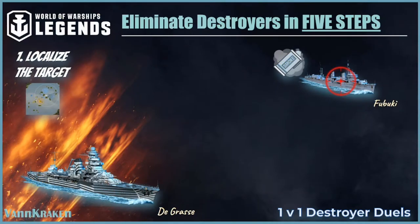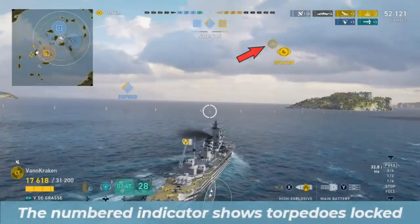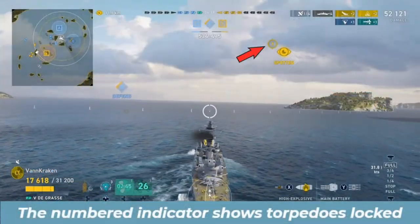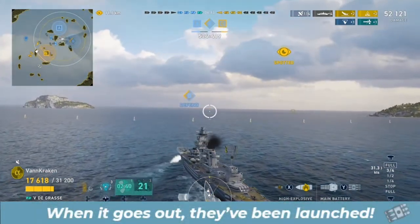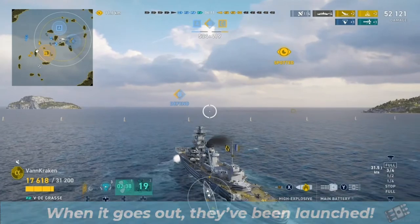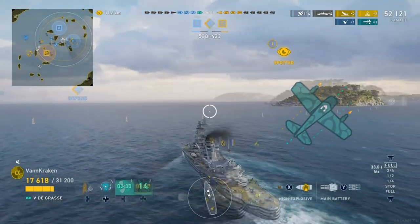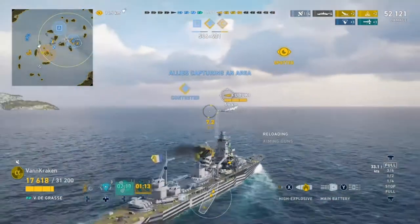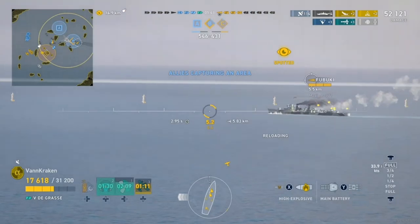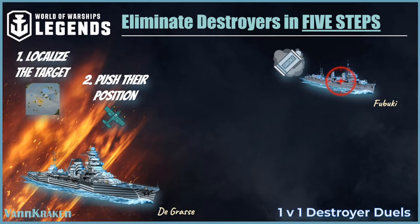Once we know the general location of the enemy DD, we take the initiative in step 2 by pushing into the area of the enemy's most likely position. While closing the distance, we throw in some zigs and zags to mess with torpedo aim and use our airborne fighter to pad our ship and torpedo detection distance as the plane circuits our ship. As we remain spotted and enter the cap circle to contest it, we trigger the reaction that we want when we detect and then fire on the Fubuki inside of 6 kilometers, forcing them to pop smoke.